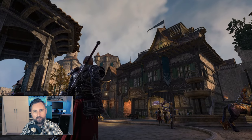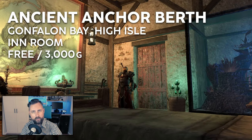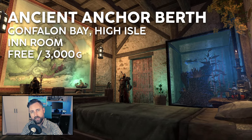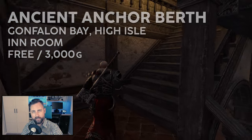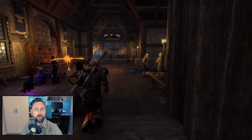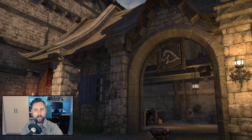All right, let's kick this list off properly with my number five: Gonfalon Bay's Ancient Anchor Berth. The newest addition to ESO's collection of player homes, the Ancient Anchor Berth is conveniently located on the second floor of the Ancient Anchor Inn in High Isle's hub city. As an expansion hub, Gonfalon Bay includes access to all the standard amenities you would expect — crafting stations, writ boards, stable master, banker, and so on.